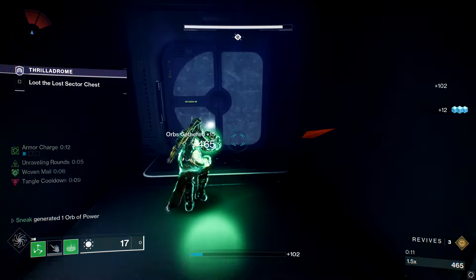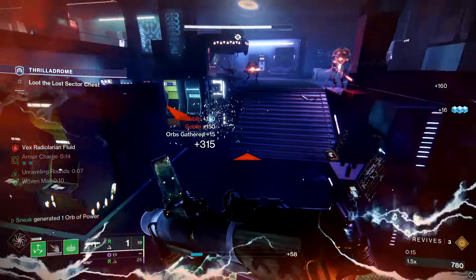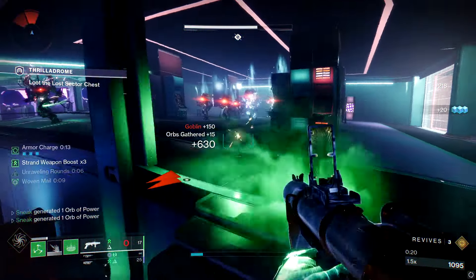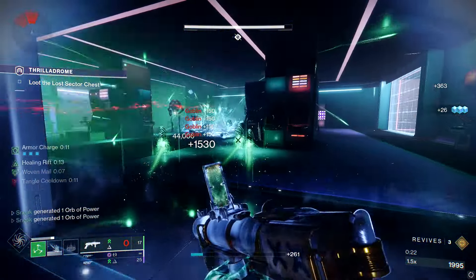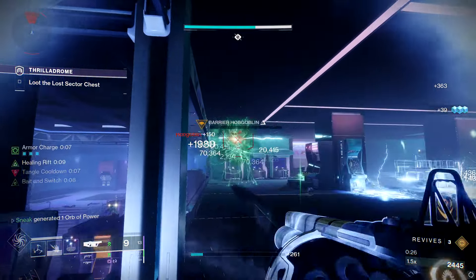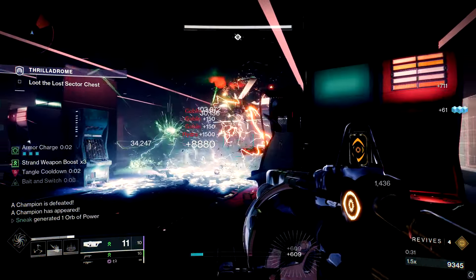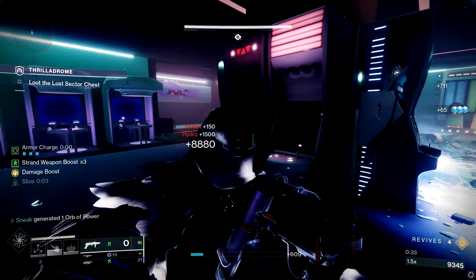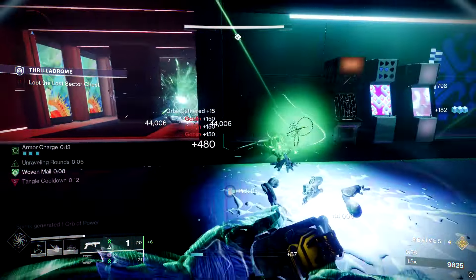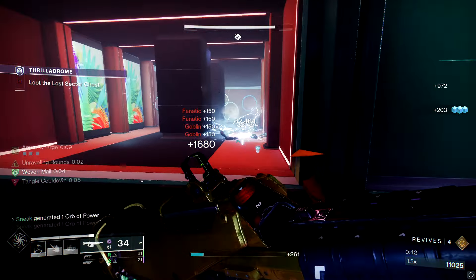That leaves Chain Reaction and Hatchling. Chain Reaction is obviously the frontrunner. It can be used on basically any build — Strand build, Darkness subclass, Light subclass, Solar build, Titan build, whatever — and it can also be enhanced coming into Final Shape. Also worth noting: Chain Reaction is supposed to get a nerf to its blast radius in Final Shape, so keep that in mind.